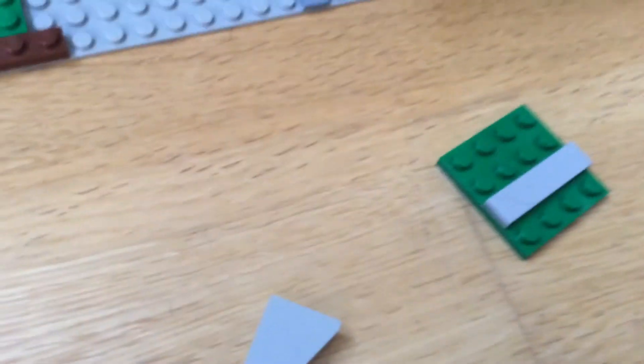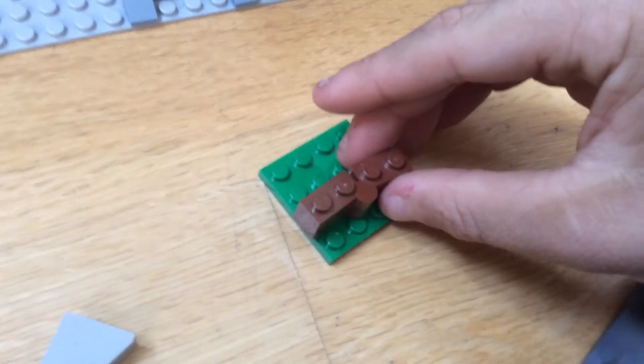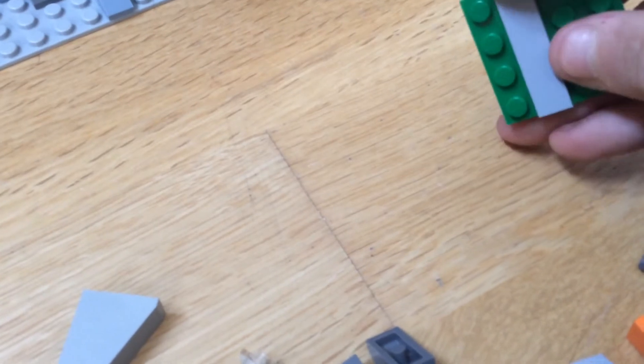It's a simple mechanism — a flat piece on a plate. Then you get your two pieces and slide it along like that, and then you jam it between two pieces so it doesn't come out. That's basically it.